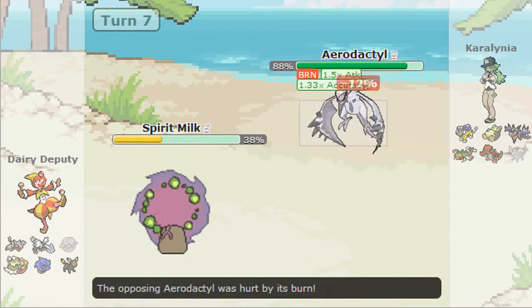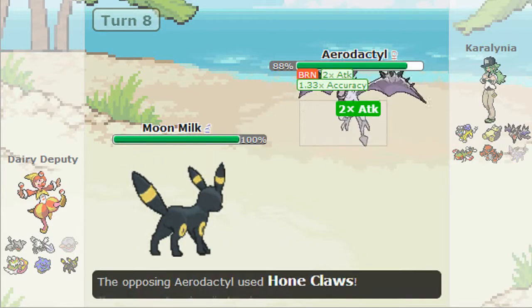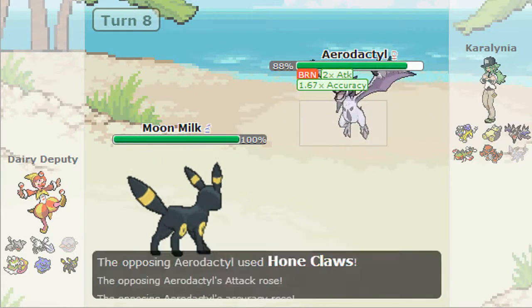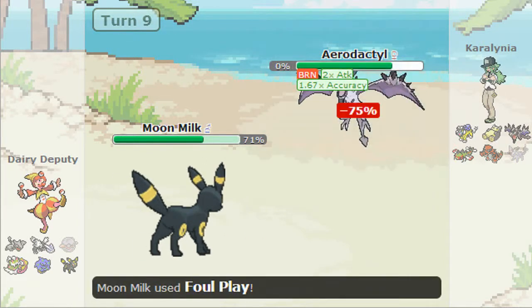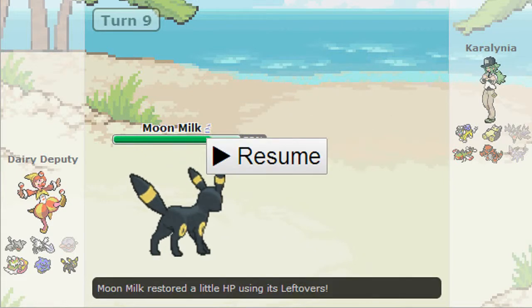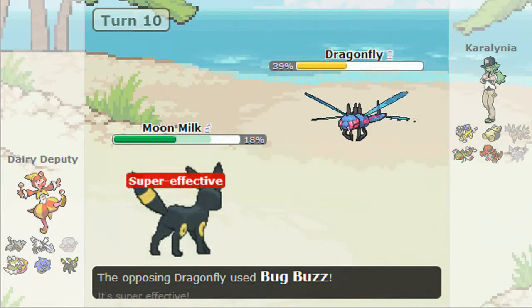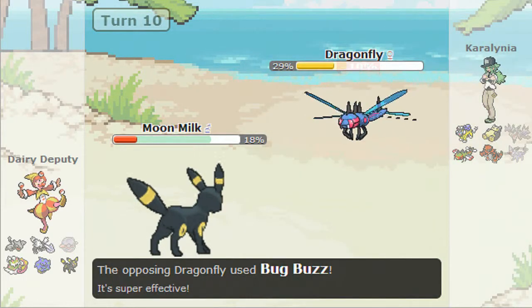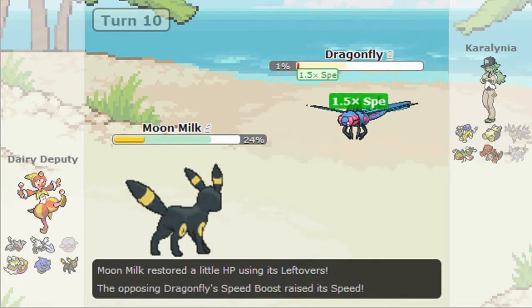Now that he's burned I know he can't really touch Umbreon, so I go back into Moon Milk. He uses Hone Claws again but since he's burned he's at neutral Attack. The EQ didn't hurt that much, but since Foul Play considers his +Attack stat — not his burn — I hit really hard and kill him. I try to kill the Yanmega with Foul Play next but it lives on one HP.